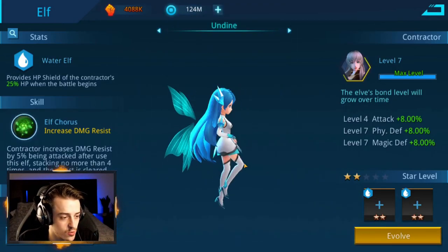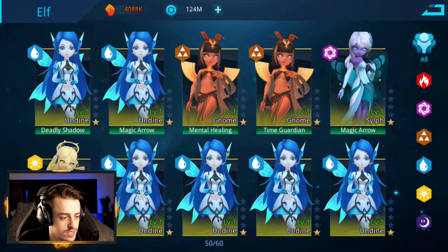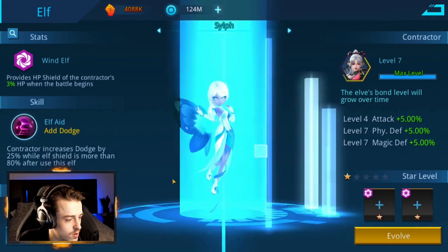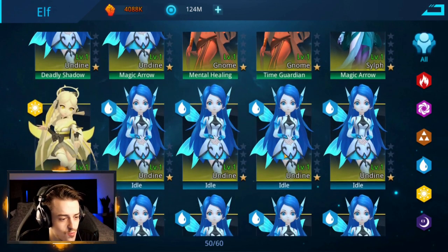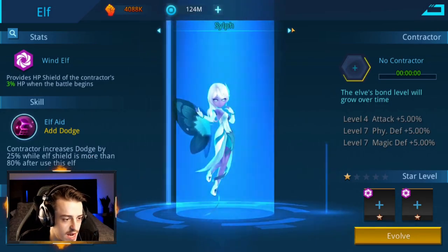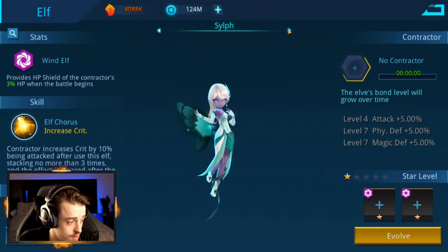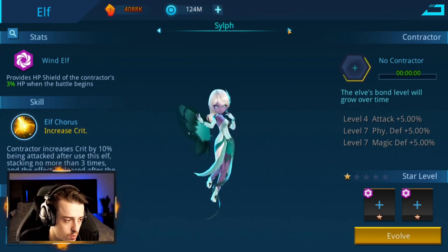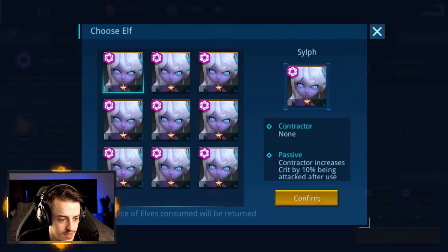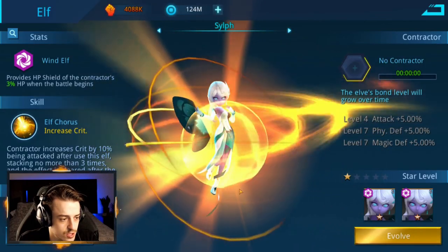Let's look at this water one — she's also damage resist. Do I just make a bunch of them damage resist? I think we go with crit resist on this one here, the Gnome. And from the air one, does it have one that offers anything interesting? There's dodge — not really what I'm looking for. There's also crit — increases crit after being attacked. That's quite cool. I think crit's the right call here. So I'm going to upgrade this one to level two, pop in these guys, and that should be fine. That's going to be level two achieved on Sylph.